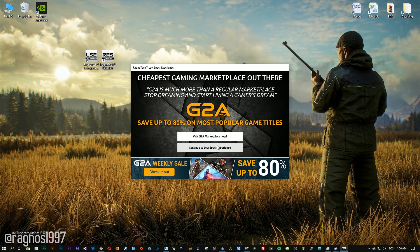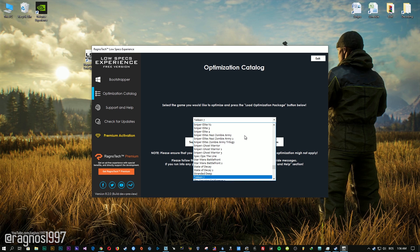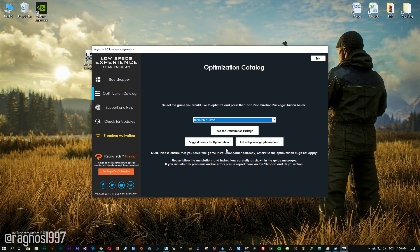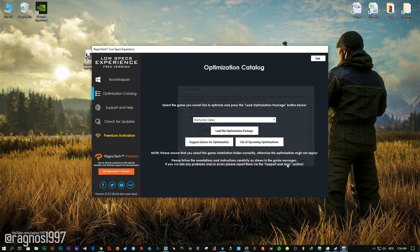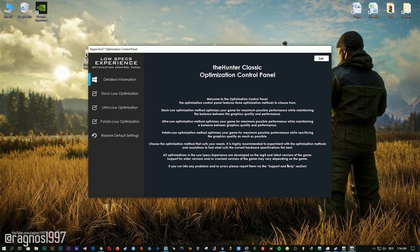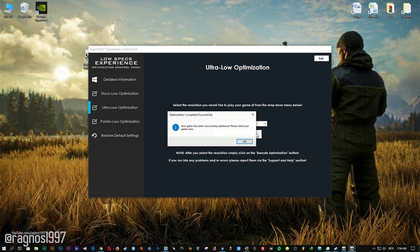Start it and then go to the optimization catalog section. From this drop-down menu select the Hunter Classic and then press load the optimization package. Now select the destination folder where your game has been installed, then press OK and this window will pop up. When the optimization control panel loads, simply select the method of optimization and resolution you would like to run your game on. After you did that, simply press the execute optimization button and then start your game.